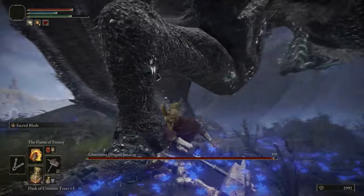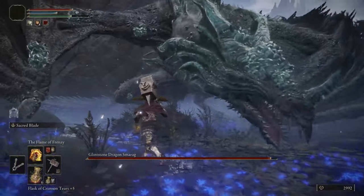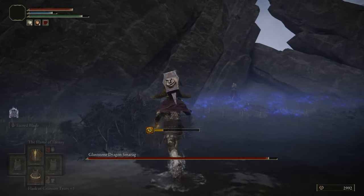Hello everyone, Johnny Hurricane here from GamersHeroes.com. Today we're going to go over how to find the Glint Stone Key in Elden Ring, because you need it to get into the academy. Let's get started. Like, comment, subscribe. Thank you.